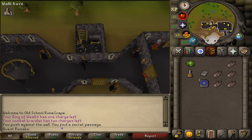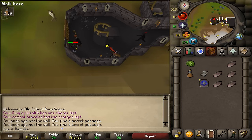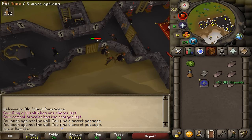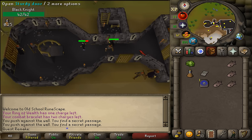Next, we need to avoid the annoying level 33. Try to get him as far west as possible, then quickly run toward the door. Click on option 2 and keep pressing spacebar. If it doesn't work, try again or kill the level 33.